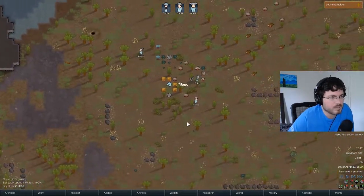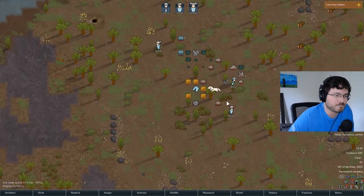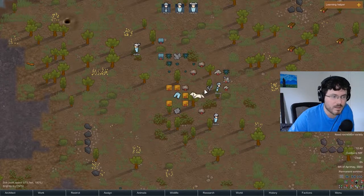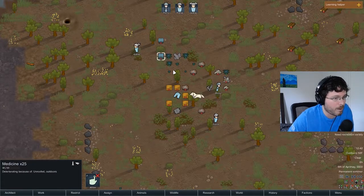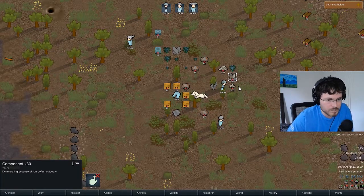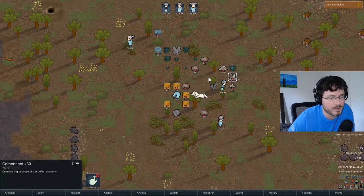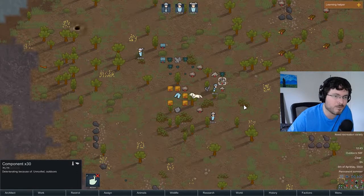The first thing you want to do is build a stockpile zone to keep all your stuff. You also need to consider that some items deteriorate if left outdoors - things like food, medicine, and components. You start with 30 components, which are crucial for building certain items, and they degrade outside. Once we build our first shack we'll put a stockpile zone inside for food, medicine, and components specifically.